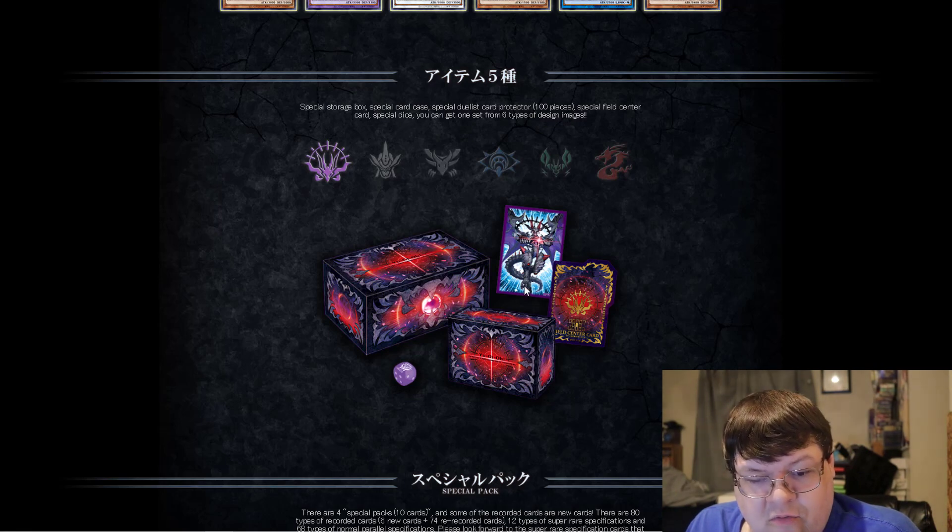The first one is going to be the Chaos Roller one. It's so interesting because it's TCG banned, but you get his little crescent. The box is fantastic — this is gorgeous — and it comes with a purple dice.